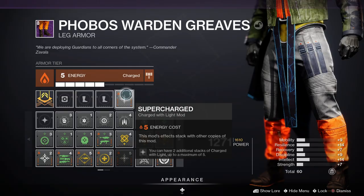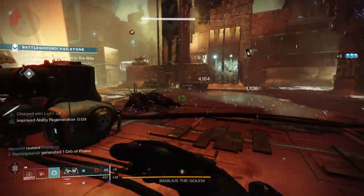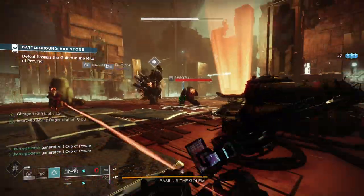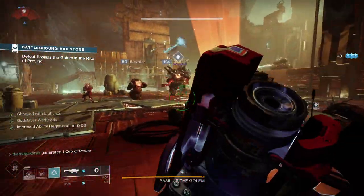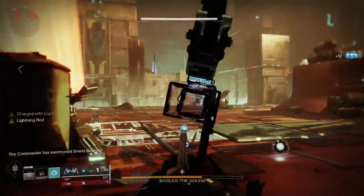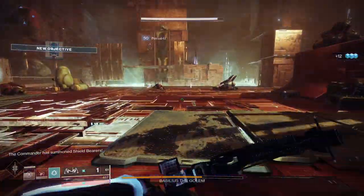There are a couple of types of charge with light mods. Some are used for gaining charge with light stacks — for example, Taking Charge, where you gain stacks by picking up orbs of power, and also Empowering Finish, which lets you gain charge with light by using your finisher.